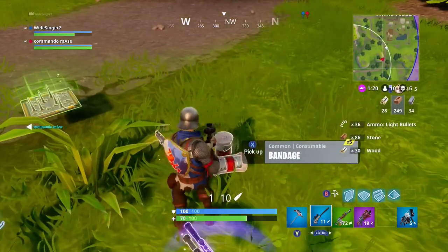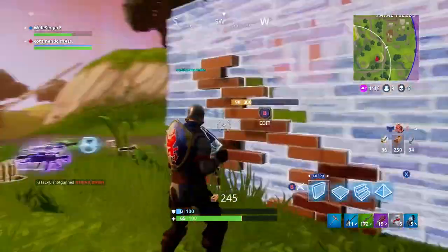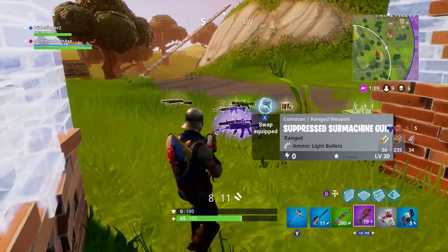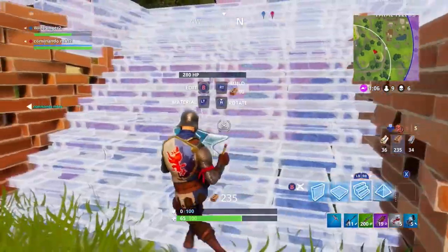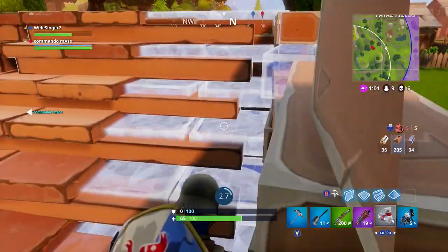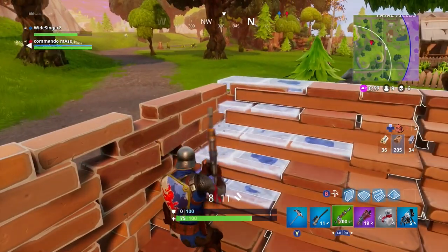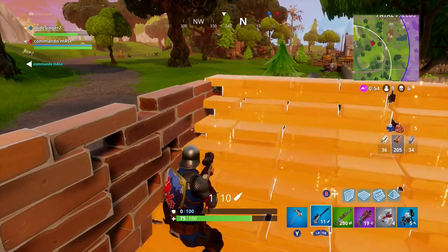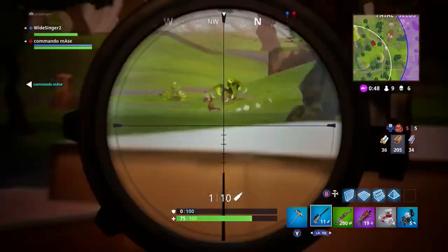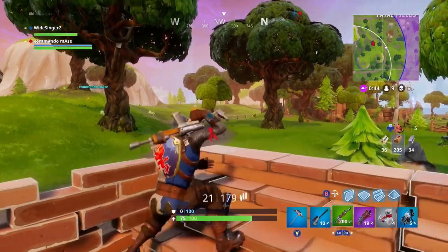So that's a little look at the boogie bomb — you can see how I used it there to survive and go on to do better in that game. You can use it in situations like that to take out enemies. It's really effective early game, and early game use doesn't bother people as much. But late game, if a guy runs up to you, boogie bombs you, and kills you with a shotgun — that's frustrating. I've done it to other people but it hasn't happened to me.